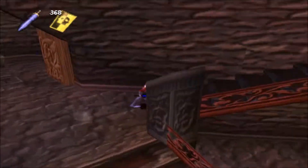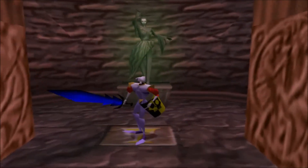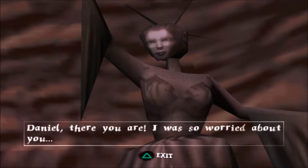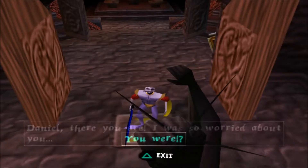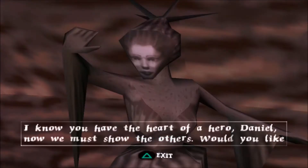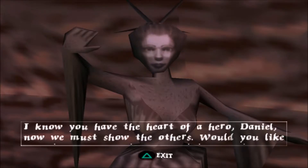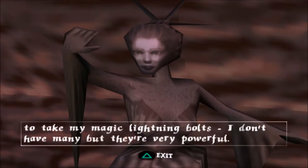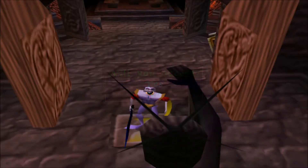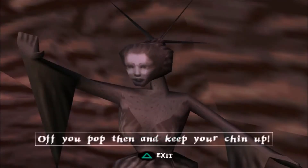I think there's only one weapon I have left to get — everything else is like additions, like coins and life bottles and things like that. So we've got this mad woman who gives you lightning. 'I know you have the heart of a hero, Daniel. Now we must show the others. Would you like to take the magic lightning bolts? I don't have many, but they're very powerful.' Don't ask me a ridiculous question — of course I will. 'Off you pop then, and keep your chin up.'